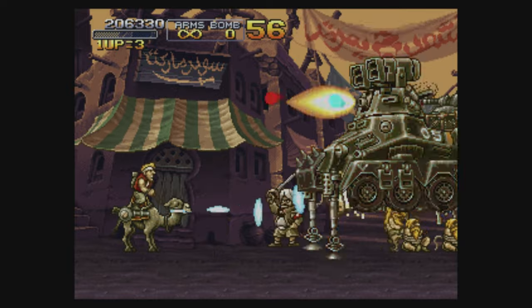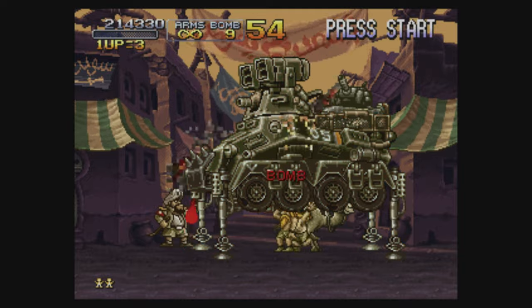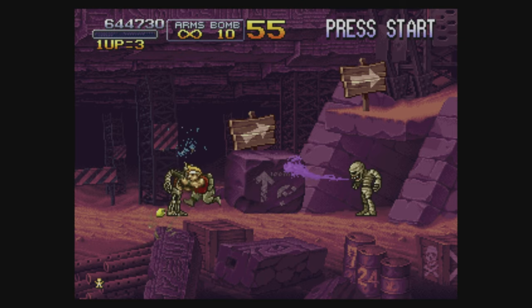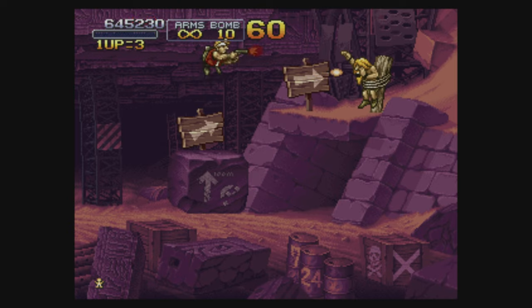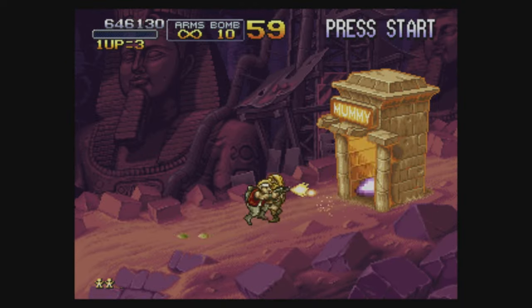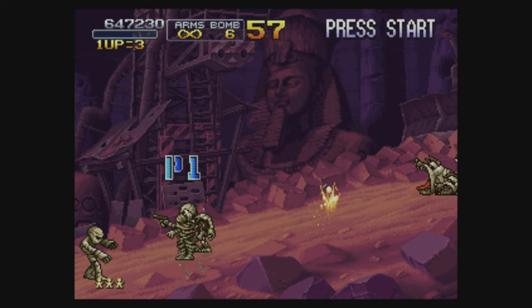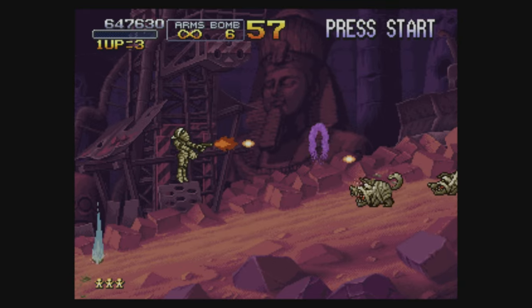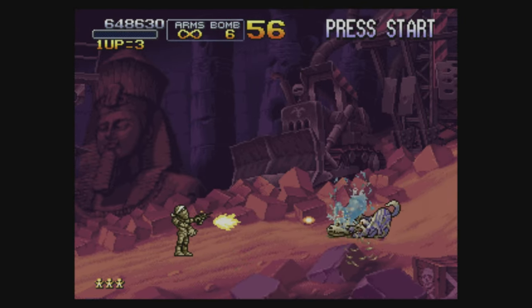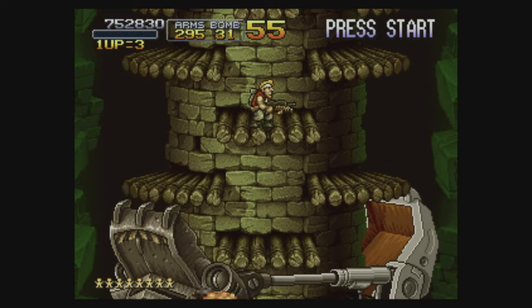The graphics here are just amazing. The Metal Slug series really set the bar for 32-bit 2D sprite work and it still looks as amazing now as it ever did. There's a crazy amount of animation and detail on just about everything, and all the characters and enemies are often seen minding their own business before you turn up to ruin their day. You get a load of weapons: shotguns, flamethrowers, rocket launchers, bouncing bombs, lasers and more. These all have limited ammo and require getting used to, but are always devastating when used correctly. You can only carry one weapon at a time though.